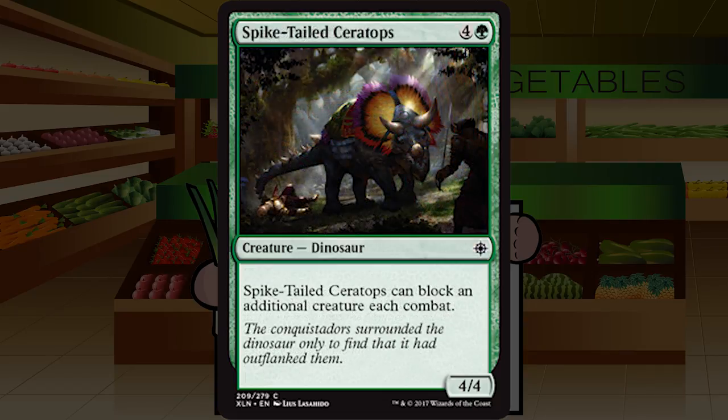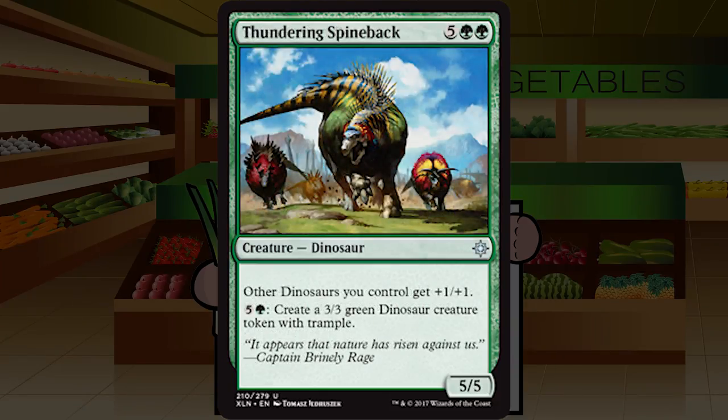Up next is Spike-Tailed Ceratops — four and a green for a creature dinosaur at common, a four four. Spike-Tailed Ceratops can block an additional creature each combat. A five-mana four four that can double block is all right, but this ability never really comes up beyond weird corner cases. I played True-Heart Duelist a lot and didn't double block with it that often. Probably just a C. I wouldn't feel bad cutting it or playing it. Four four for five with a situational bonus — solid C.